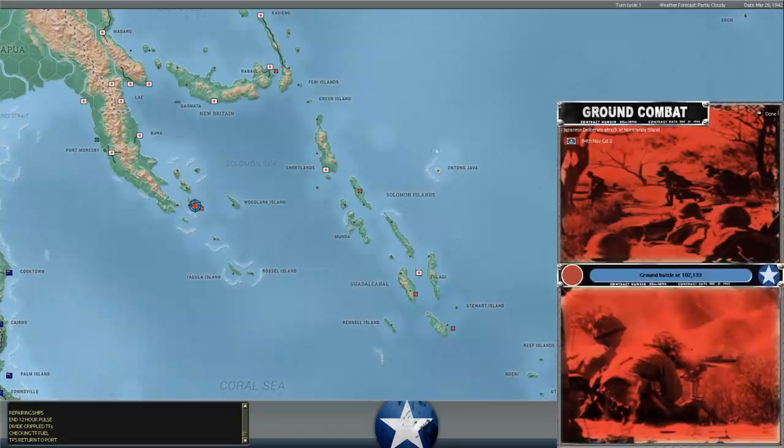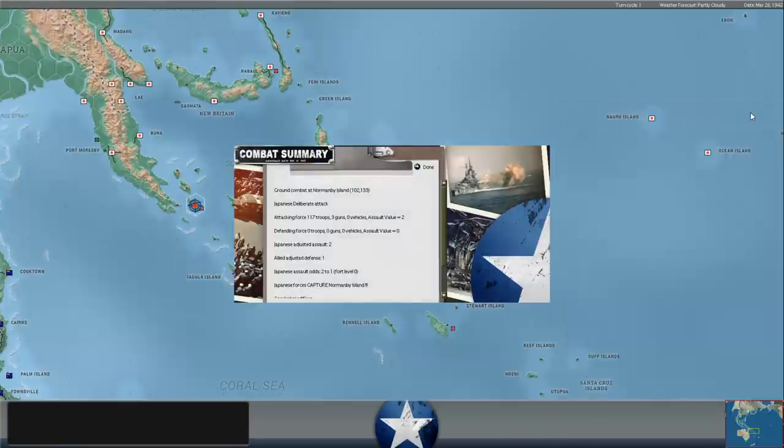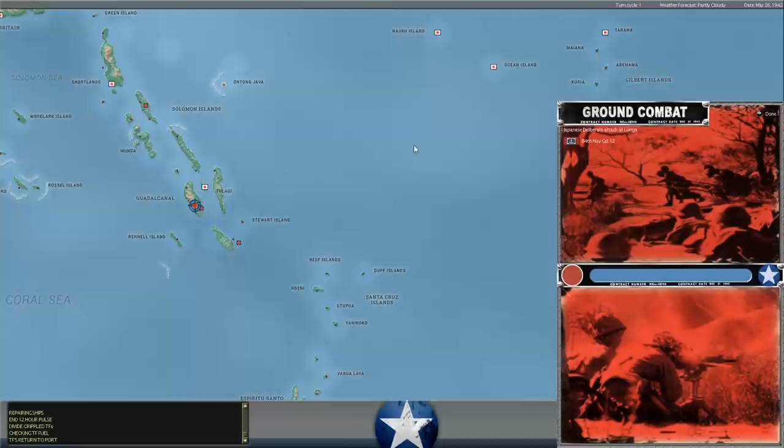Nonetheless, we did drive them back from Bataan and inflicted a bunch of casualties that they would not have otherwise lost. The Japanese take Normanby Island, southeast of Port Moresby - just a bunch of unoccupied islands that he's taking.